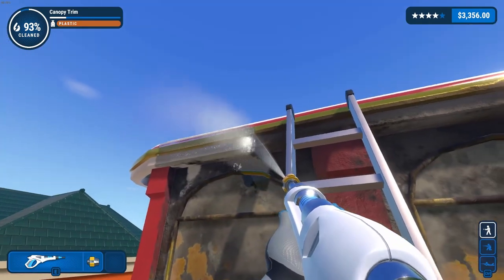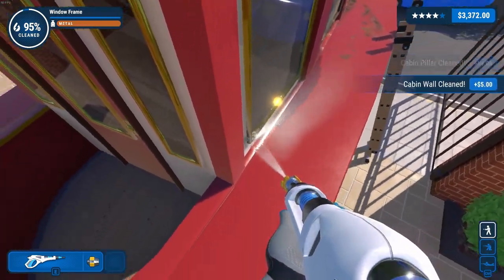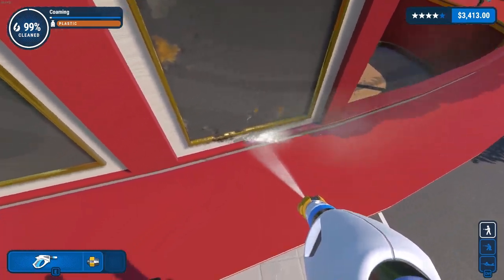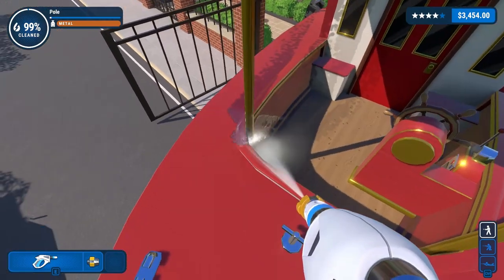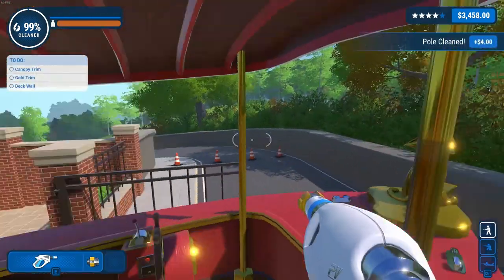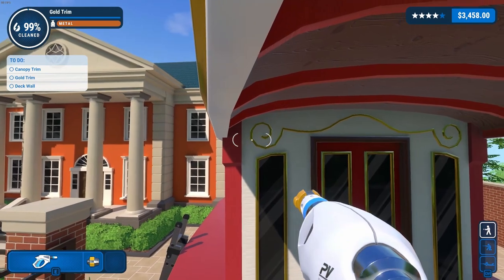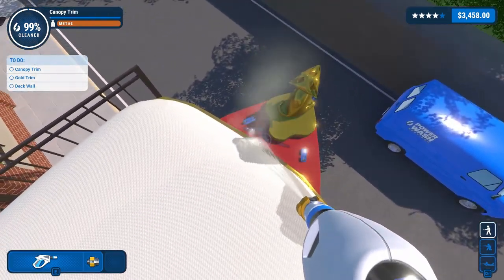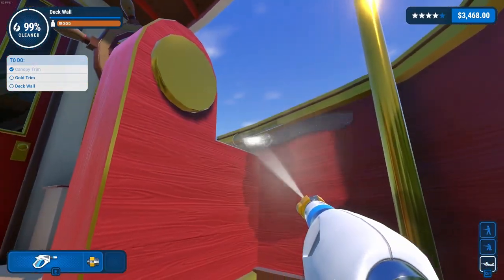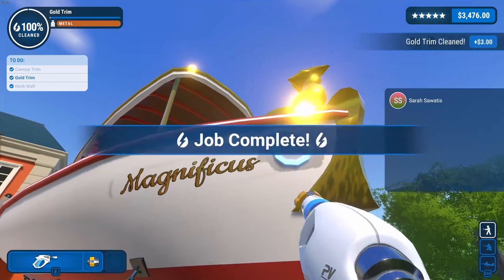93%. Nice. Big chunk right there, we got that. Alright, we're down to our three items: deck wall, gold trim, canopy trim. Okay, gold trim and deck wall — oh, it's underneath. Yep. Alright, gold trim — yep, right there. Alright, nice.